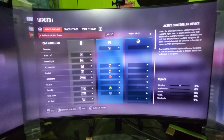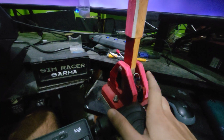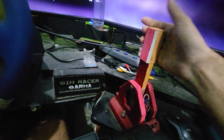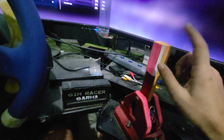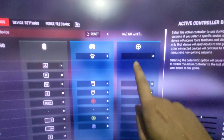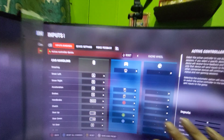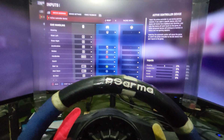Now here's the fun part: if you're using any other generic devices like direct input devices — for example, this is a handbrake which I'm using, and I can also use it as a gear shifter — you have to assign these on the Racing Wheel tab. Only then will it work. If you assign them on the gamepad or mouse or keyboard function, it will not work.